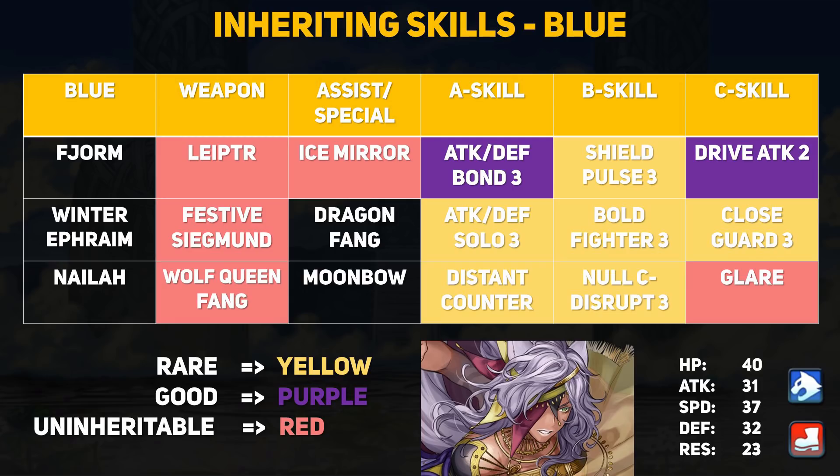Last up in blue is Nyla from the first beast unit banner. Nyla is a blue infantry beast, meaning her transformation bonus grants +10 damage on special triggers. Her Wolf Queen Fang grants extra attack and speed for every ally within 2 spaces, up to 6 total. She also has Glare as a unique skill — if Nyla attacks, she applies Gravity to the target and spreads it to adjacent foes, restricting movement to 1 space. For inheritable skills, Nyla is very important: Distant Counter needs no introduction, and Null C-Disrupt is amazing for dealing with some of the more annoying units in the game currently, like Brave Veronica.